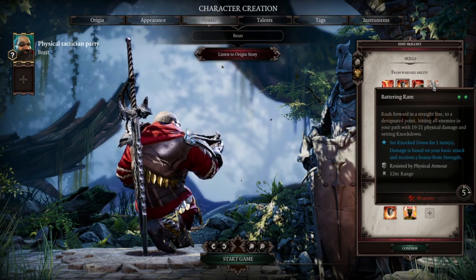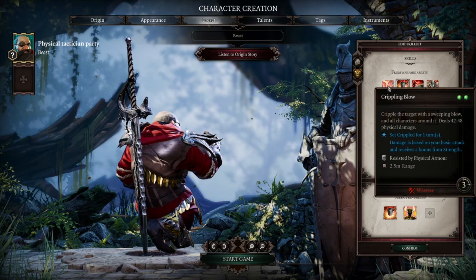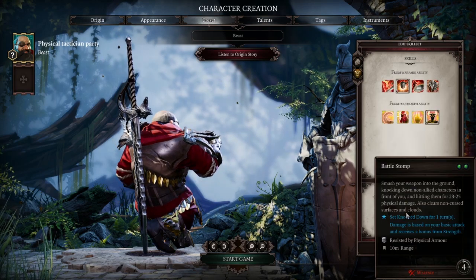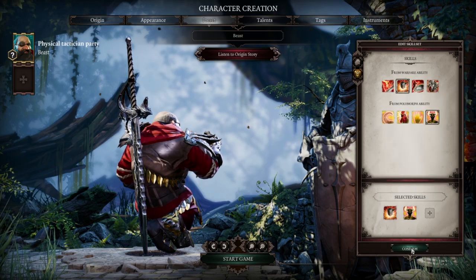You could go Battering Ram for additional crowd control, or Crippling Blow for a slightly more powerful basic attack that can potentially AoE. As long as you have Battle Stomp and Bullhorns as the core, I think you are free to choose whichever skill fills the last slot.